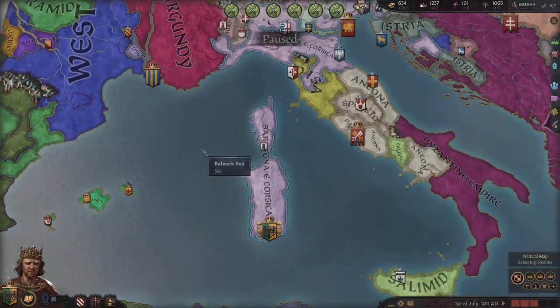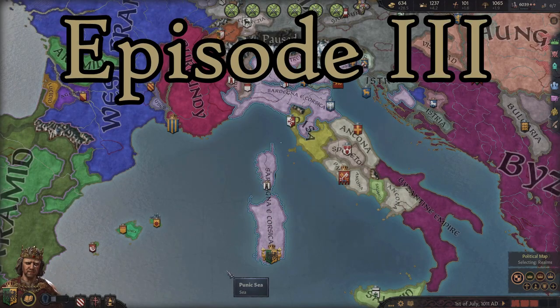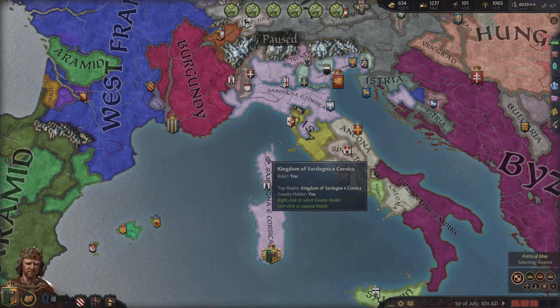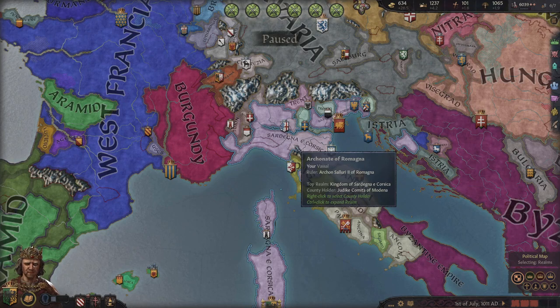Hello and welcome, auto-wans from around the globe. This is episode 3 of our Sardinia playthrough. You'll recall in episode 1 we took the Duchy of Sardinia and the Kingdom of Sardinia. In episode 2 we took the Kingdom of Italy, and now we're making that final push for the Empire of Italia.